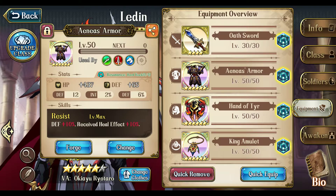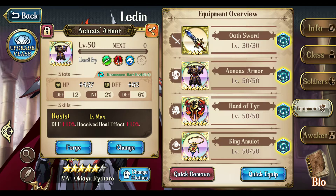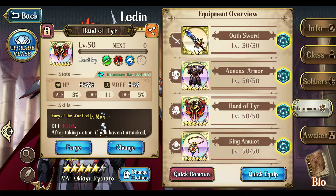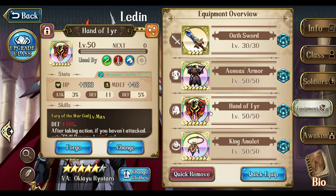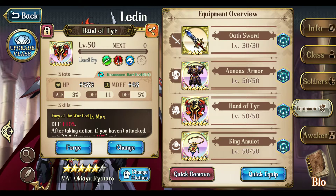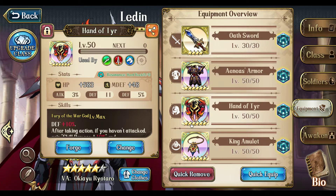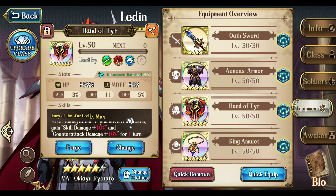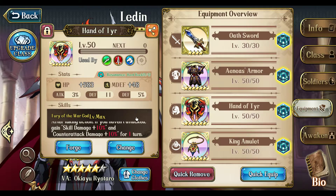Bloodline Magic Armor might be better — it has a 30% chance to reduce mini damage by 30%. The Hand of Turr is a new item from recent equipment events. It was actually already in the database before the event even launched — I got it from the Landgracer 2 follow-up story event special rewards. It gives 10% defense, which is amazing for Ledin. And after taking action, if you have an attack, you gain skill damage plus 10% and counter-attack damage plus 10%. So this is amazing for Ledin.